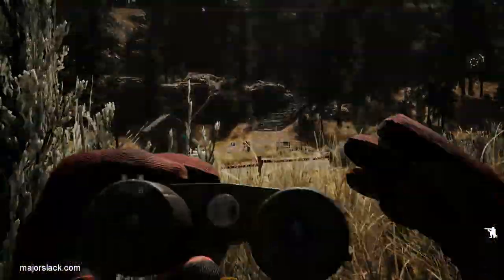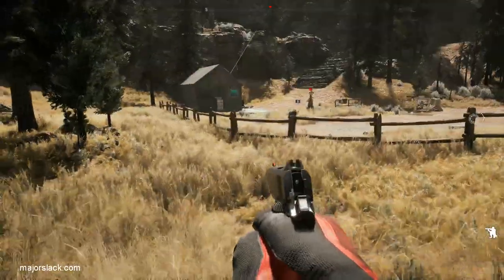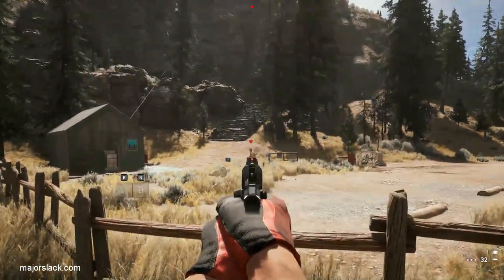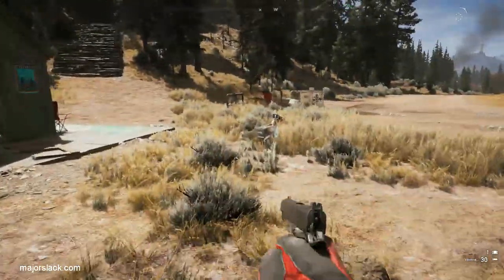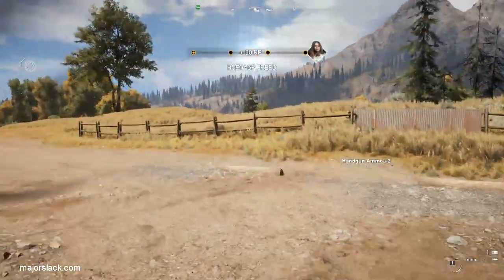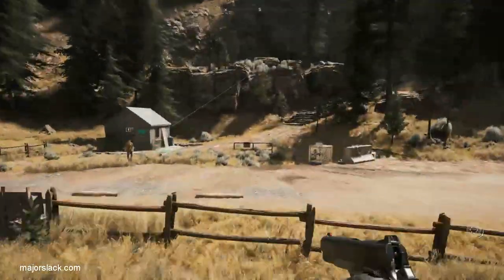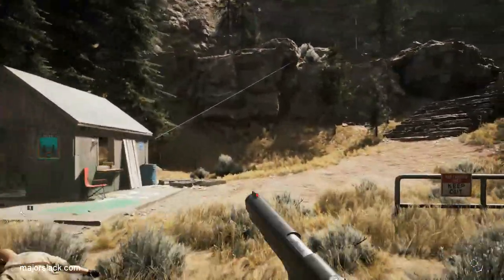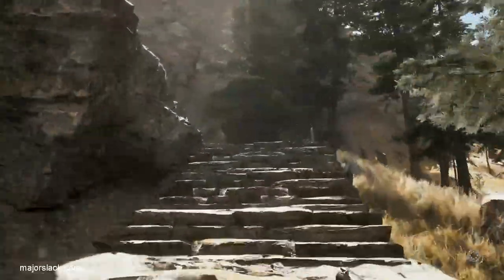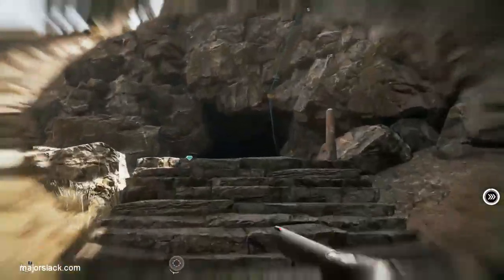If you don't complete the handgun kills before the garage, you're going to be in trouble. Try to go for headshots whenever you can — that's another challenge you can complete. Liberate that guy — liberating three civilians is another challenge we can complete for two perk points. I'm looking along the road for any enemies passing by to take pot shots at and get more pistol kills. The prepper stash location is up these stairs here.